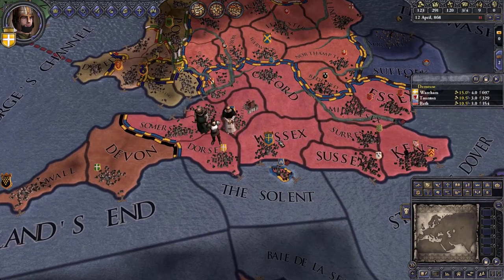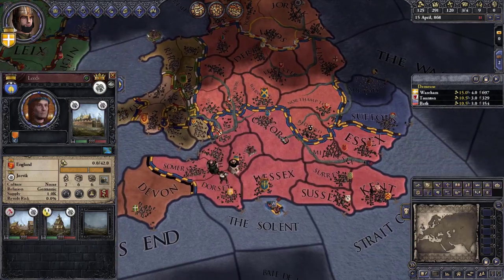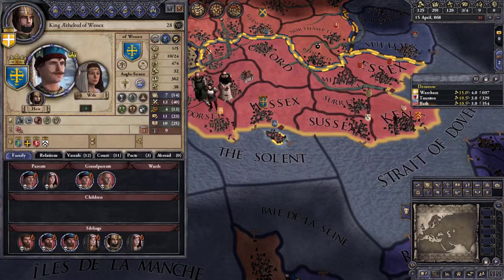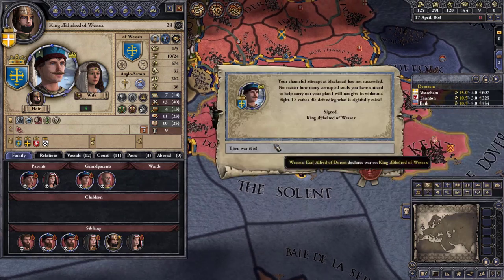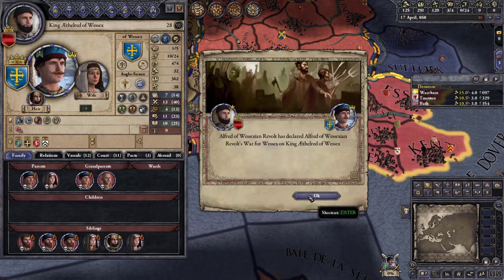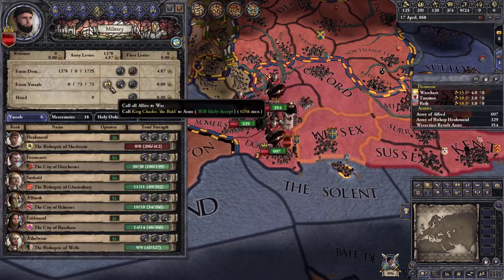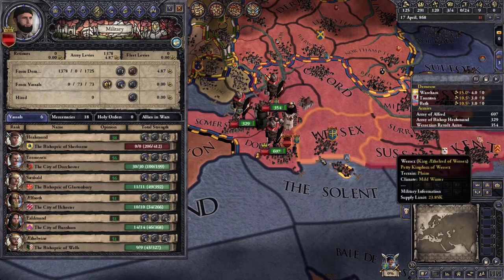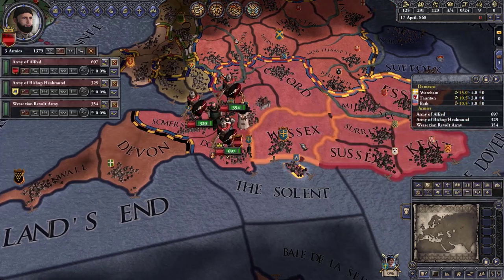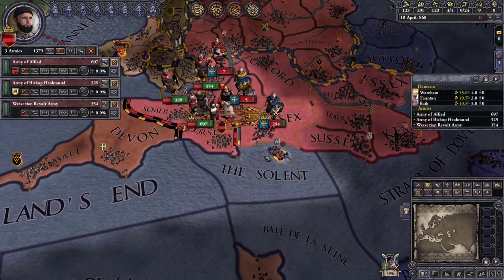We'll probably have to go to war with my brother, but I'll remember where he didn't help me at Leeds — we could have won that battle together. He's not as good as me and the kingdom will be better off if we're in charge. He's not accepting, so we're going to have to fight our brother. Let's raise our military — he doesn't really have many troops so I don't even need to call allies.